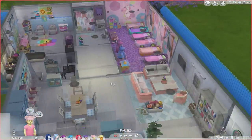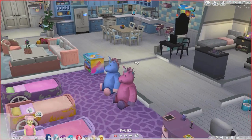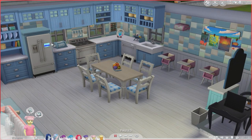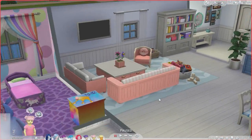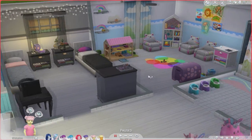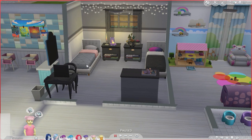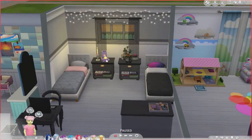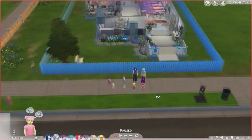One more thing — if you saw my seven toddler challenge house, this is that house but I revamped it with a lot of Parenthood stuff. I love the build items that came with Parenthood. This kitchen really showcases it. The living room is Parenthood stuff, the toddler room not so much. Princess Celestia and Princess Luna's room — the beds aren't from the pack but everything else pretty much is.